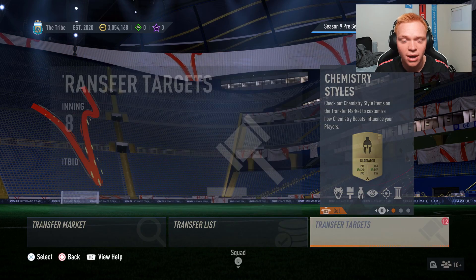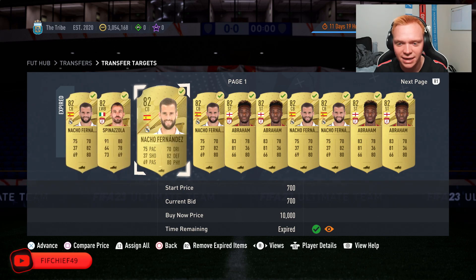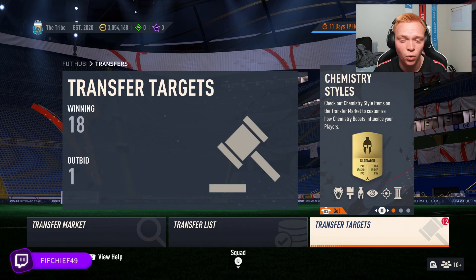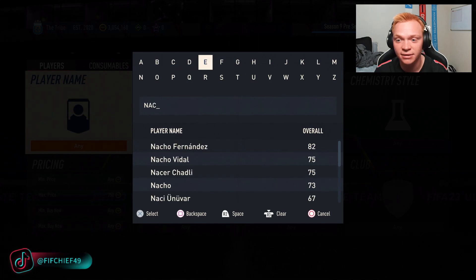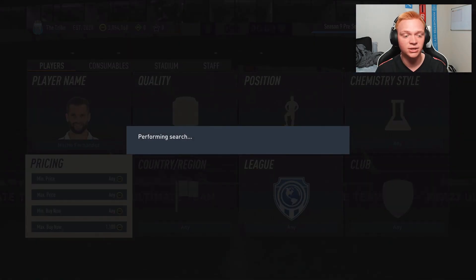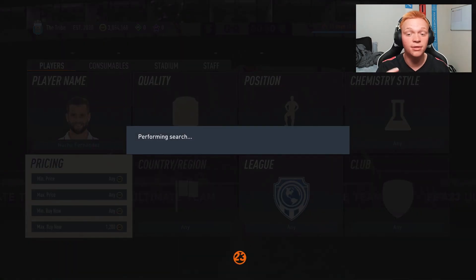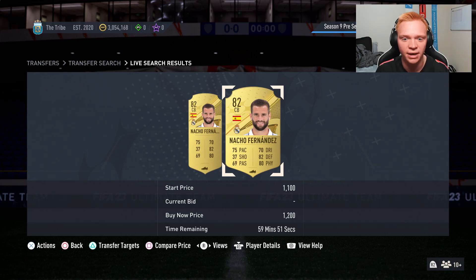I went through before the video and looked at some deals on cards. You can see I've got some Nacho Fernandez and Spinazzola cards here as well. Nacho Fernandez — we picked up quite a few; he goes for about 1100 coins. You can see that we won a few Tammy Abrahams there as well, and he sells for about 950. So it's a pretty simple method.